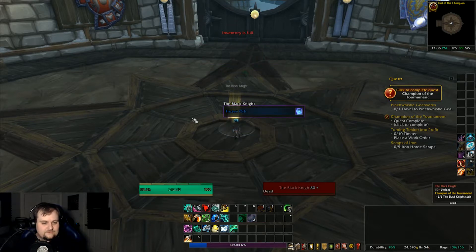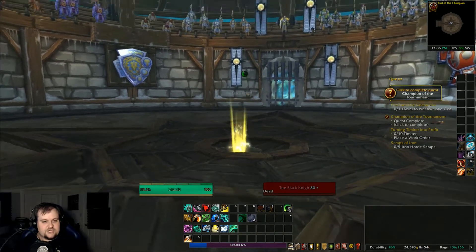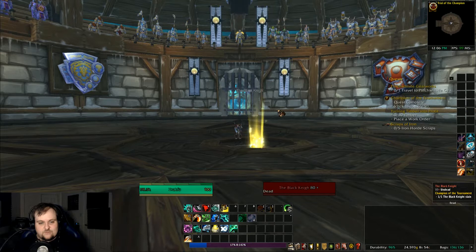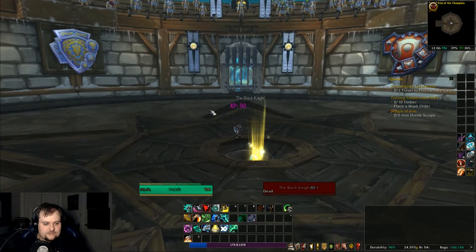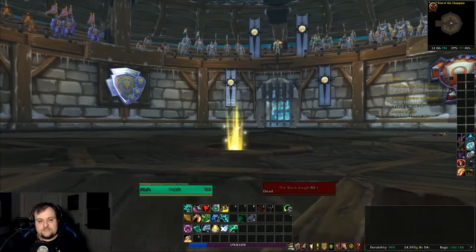We defeat the Black Knight and loot the Gaze of the Unknown. Tyrion concludes: 'My congratulations, champions. Through trials both planned and unexpected, you have triumphed. Go now and rest — you've earned it.' Turning in the quest: 'I am honored to stand in the presence of such a fierce warrior. You have brought honor to yourself and to your people, Drakfu.' We get a little experience, and that is the end of Trial of the Champion.